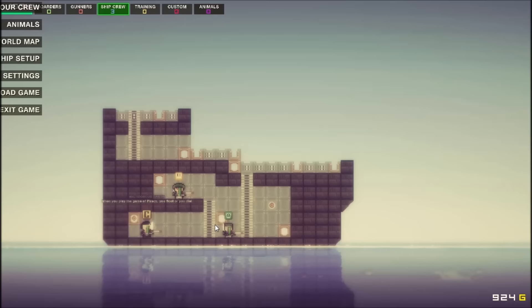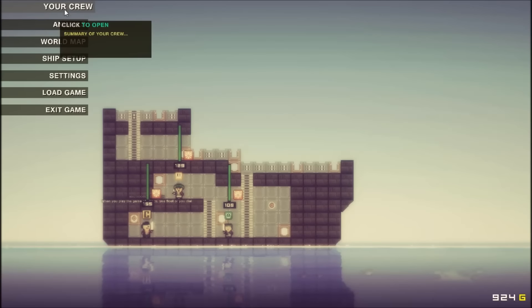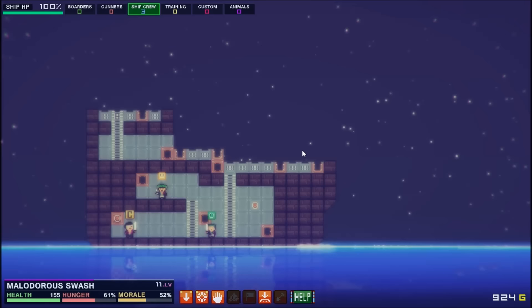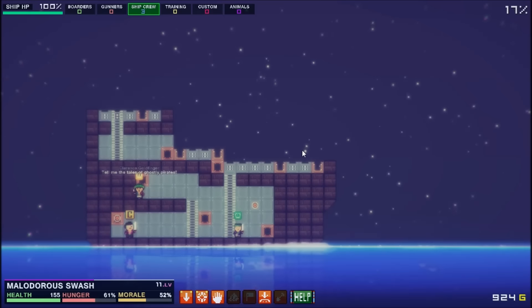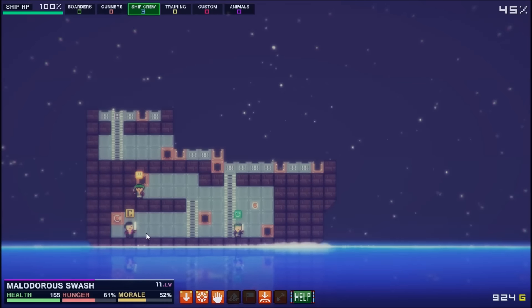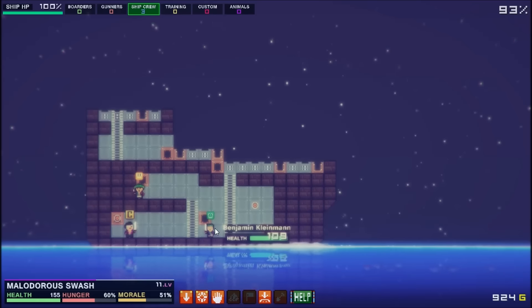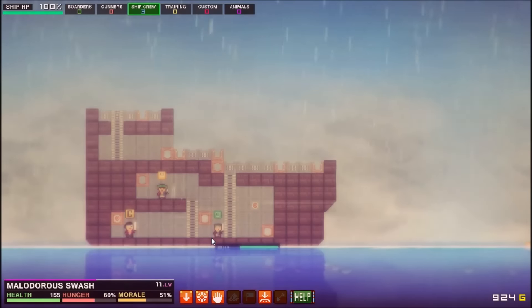We're going to need some more crew to run it though. So let's jump to the world map and then I think we want to go to wherever the nearest town is — let's head this way. I assume there's one closer than Benjamin but we might very well have to head all the way over there. What I will need to do is put a captain's chair in here because we're not gaining XP from them just sitting here — well, we are, we're just not gaining it nearly as fast, which is kind of lame.